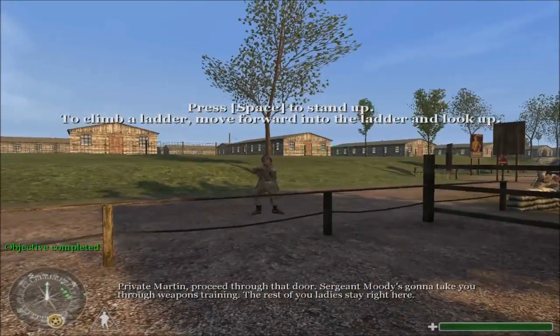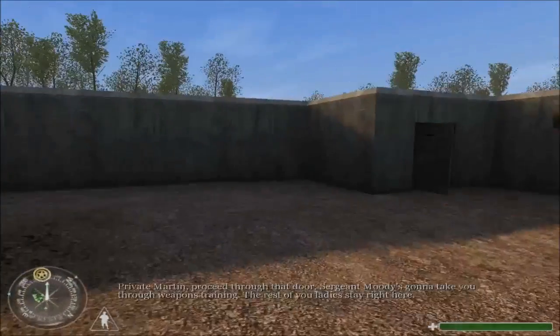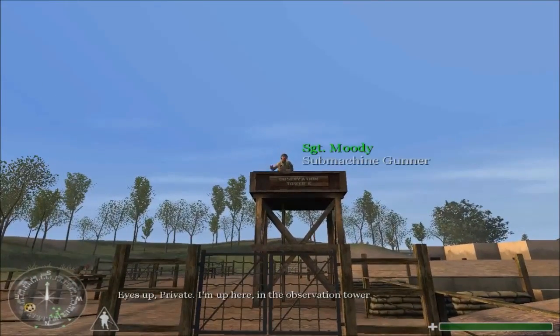Private Martin, proceed through that door. Sergeant Moody's gonna take you through weapons training. The rest of you ladies, stay right here. Eyes up, private. I'm up here, in the observation tower.